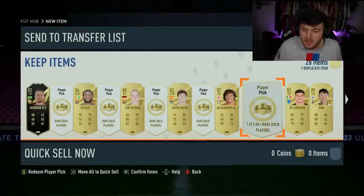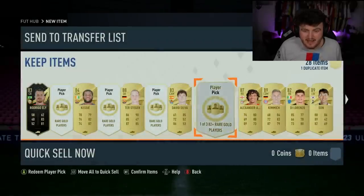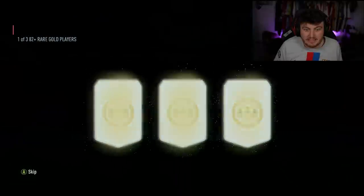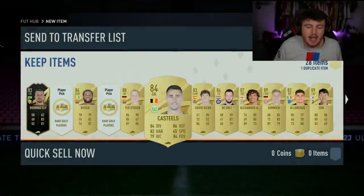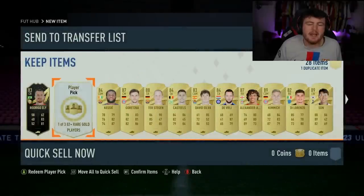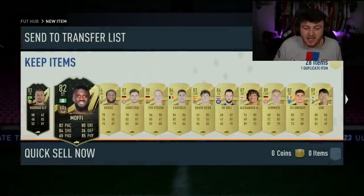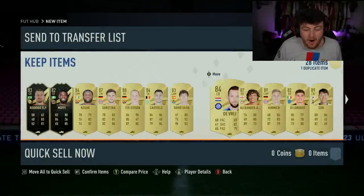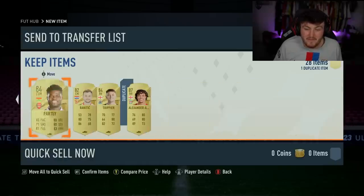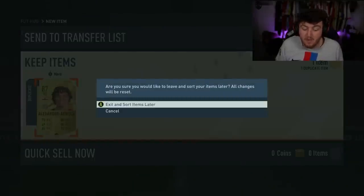Six left. Heung-min Son - that is a good rating right there. Good fodder again. Kimmich, nice. Another 89 back to back. Three left - Castiles. Two left - come on, please. Two more chances. We'll take Goretzka. The last one - can we get a Fantasy Foot? We get an in-form Moffy. I tell you what, we've done very well there for fodder - that was really good. That's filled the club up with a lot of fodder.